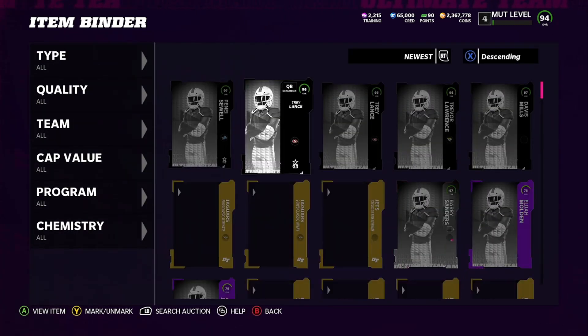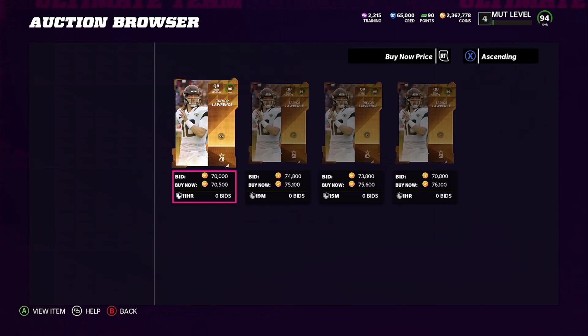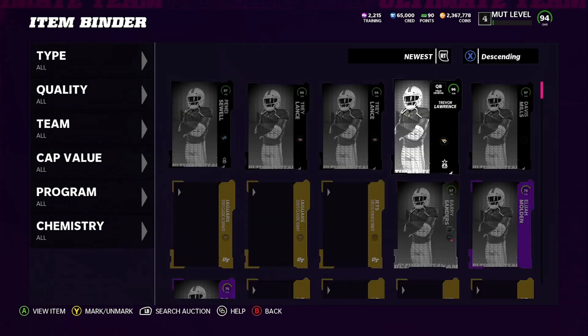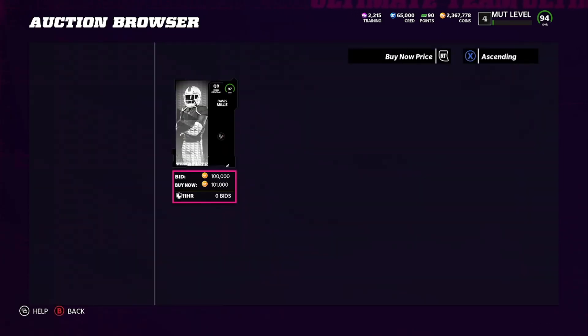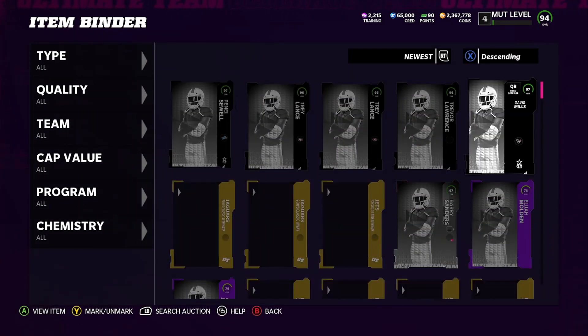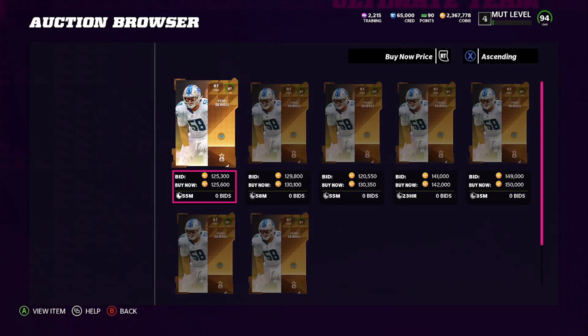So 70 plus 70 is 140. Trevor Lawrence — I'm going to assume he's going for 70,000 coins too. He's going for 70,000 — so that's 210 right there. Davis Mills is going for 101,000 coins — that's 310. And Penaiel Sewell is going for 125,000. All in all, after tax we're probably going to make like 20–30K profit after that.